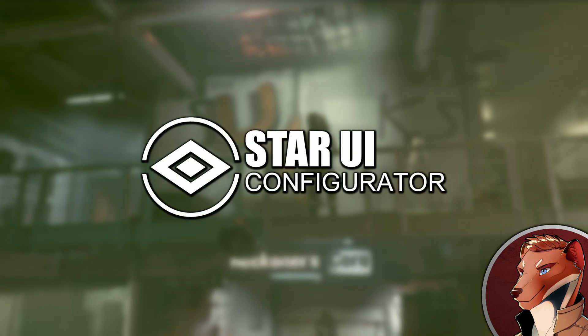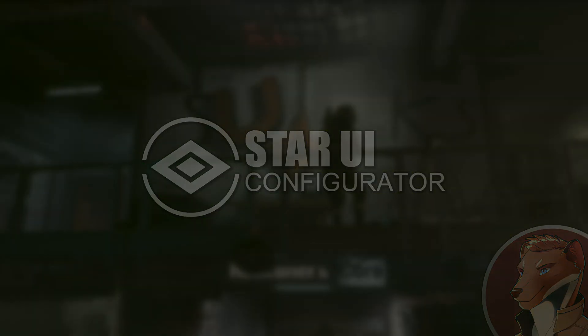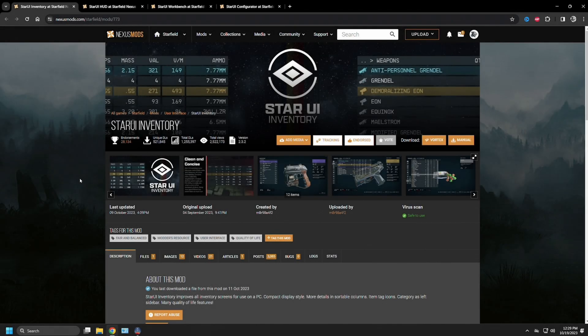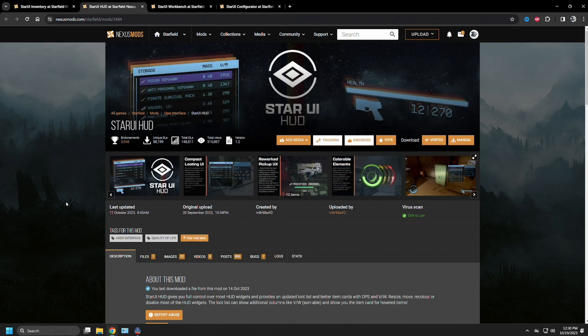Before we get started on the configurator, let's talk briefly about the Star UI series of mods. All these mods can be found on the Starfield Nexus. Starting with what came out first: Star UI Inventory, mod number 773, is basically going to overhaul the UI system for the inventory — compacting things down, adding new columns, changing colors, and doing a bunch of different things. Star UI HUD was next, mod number 3444.